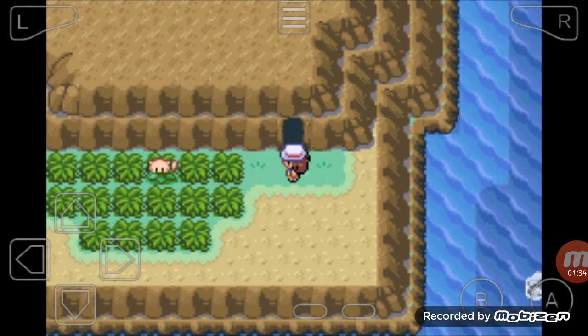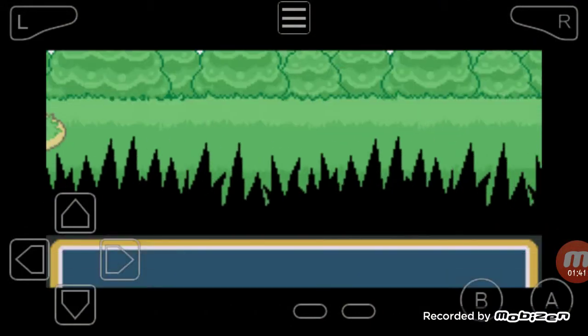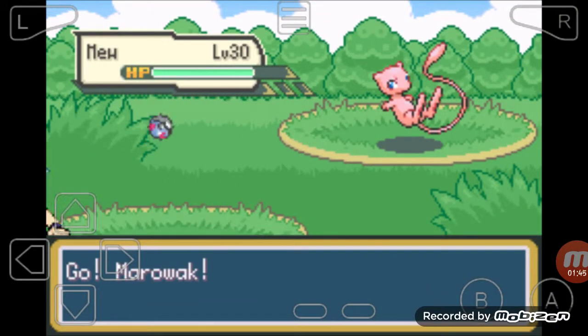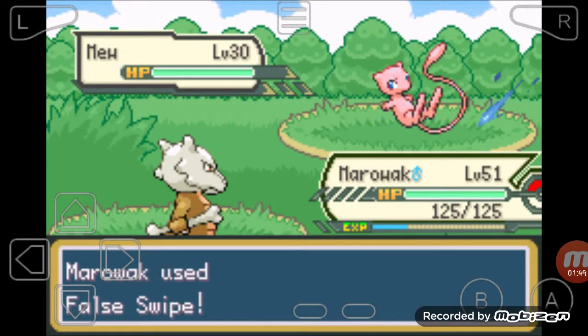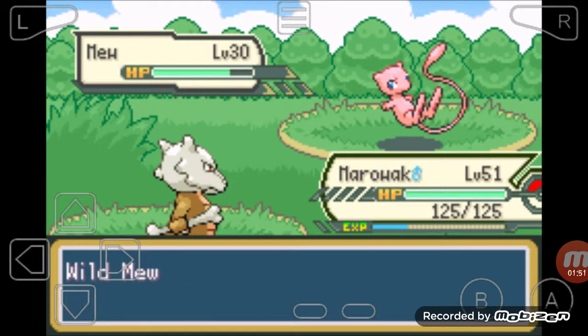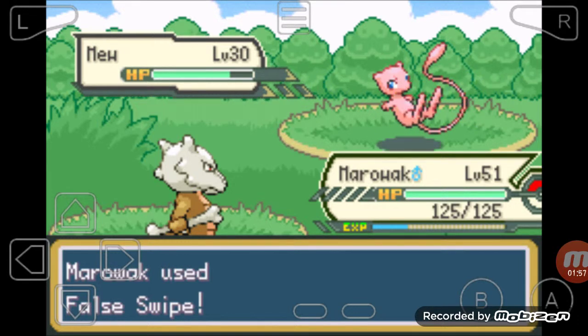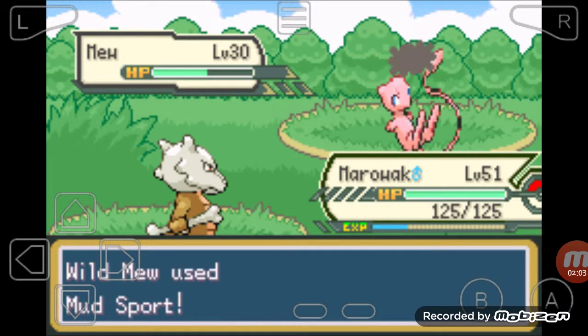I totally forgot Mew was a psychic type. So now what? Let's just try using this - it doesn't do a lot of damage. Of course it's got Safeguard. We're just gonna keep spamming it. Yeah, Metronome is just a random move.